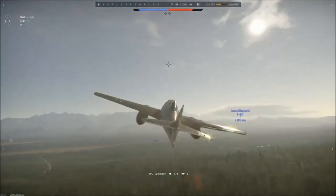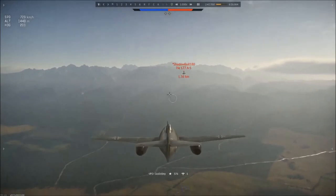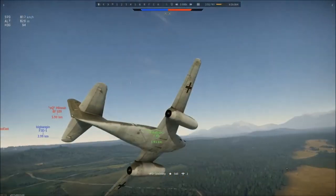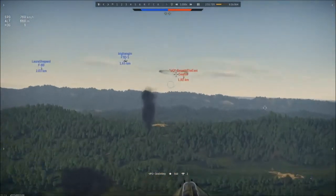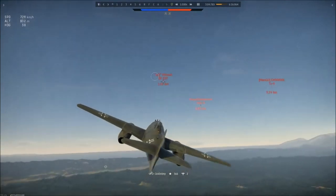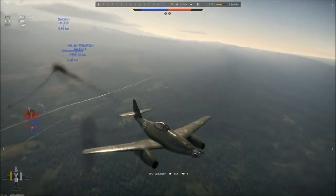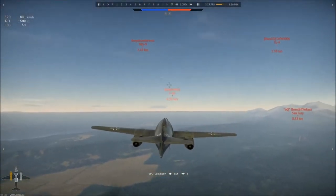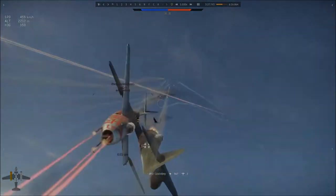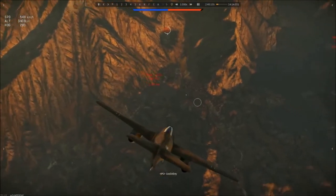A fun fact: the ME-262 was initially supposed to have engines blend in with the fuselage, but the overall size, weight, and design of the Junkers Jumo 004 engines kept this from happening, which is why they had to be moved to the wings — and also the reason we see swept-back wings on every ME-262. The A1A is the most basic and the foundation of the 262s. You should treat it as a boom-and-zoom fighter and as an interceptor. Take out bombers first and foremost, and avoid confrontations with all fighters. Interceptor first, dogfighter second.